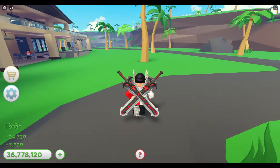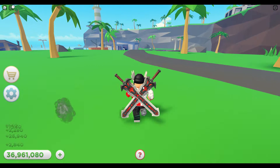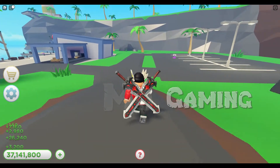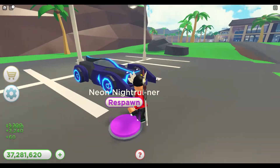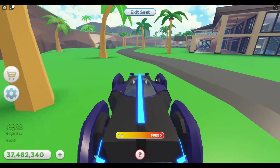We are playing Roblox Tropical Resort Tycoon. I've got everything up to date, so there might be some things you still need to do that I've already completed. I'm going to show you where to go to get two of the awesome new things: one is a four-wheeler, and the other is the boat.